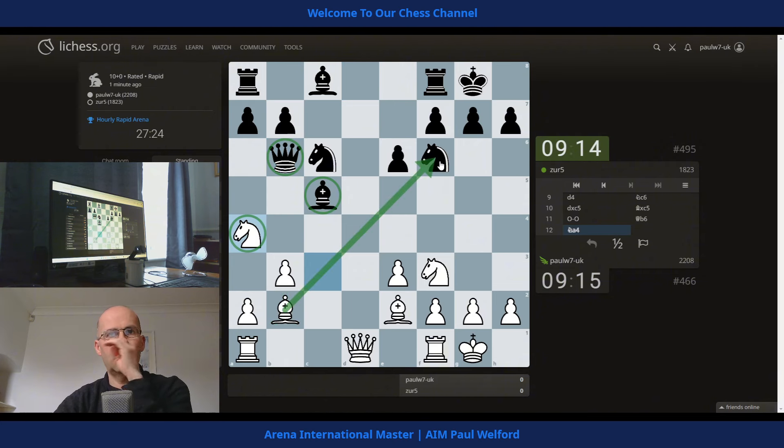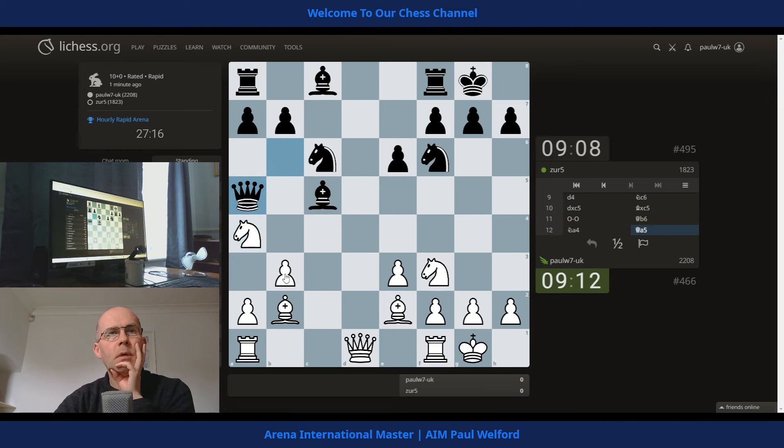We might be better taking the knight. Let's just see — I'll take the bishop then the knight. It depends where the queen ends up here. I think we've got bishop up and I don't see how you guard your bishop. Oh, bishop up — you just move the bishop, of course you do. But we can take the knight as well. I think we'll take this first and then the knight.